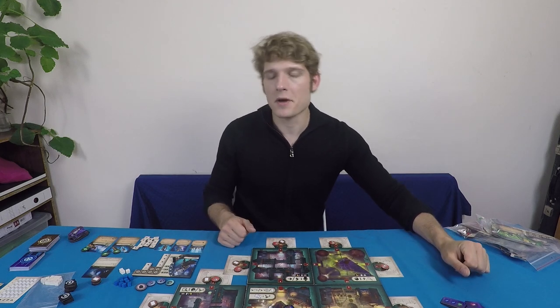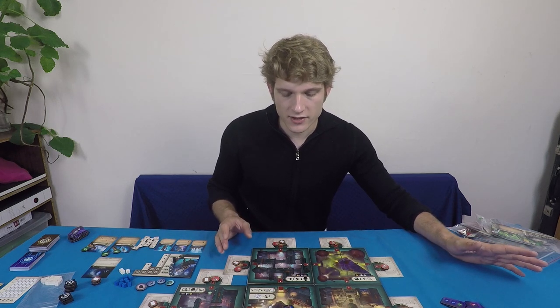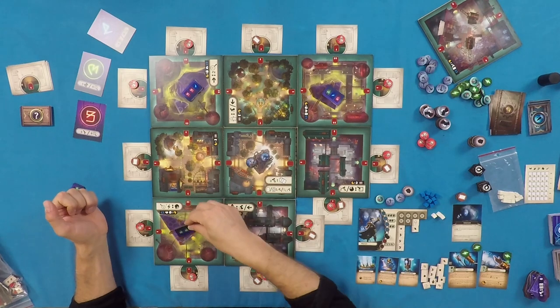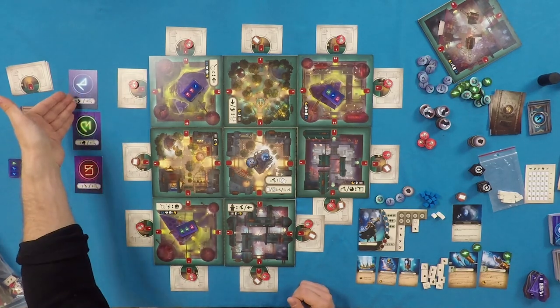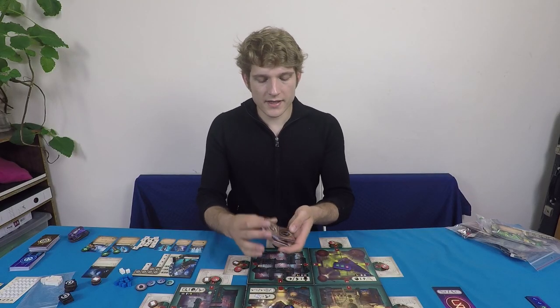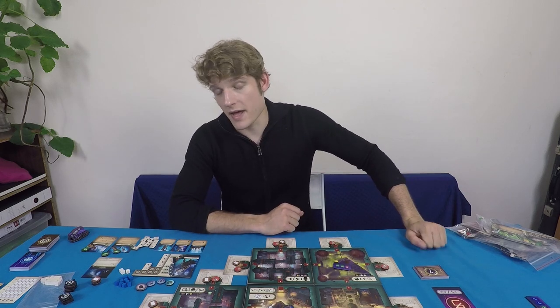Now for competitive-mode-specific setup: place one cipher token in each of the ancient districts — these have victory points on the back, so unlocking a cipher earns bonus victory points. The cipher cards show the resource cost to unlock them; for example, one requires two greens and a red to unlock and grants three renown tokens. Shuffle the competitive event deck and place it near the board — you're now ready to play the competitive mode.